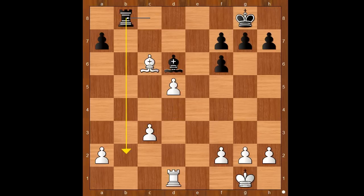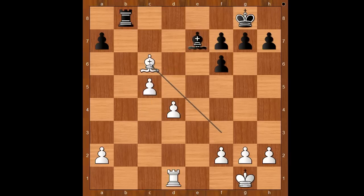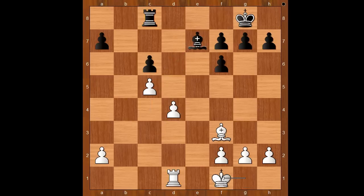After d5, rook to b8 — this position was not to Carlsen's liking. Back to our game. So c4 was played. Rook to c8. If now rook to b8, then c5. After bishop to e7, bishop takes on c6. King to f1, intending to centralize the king.